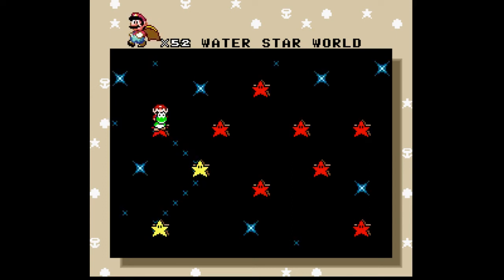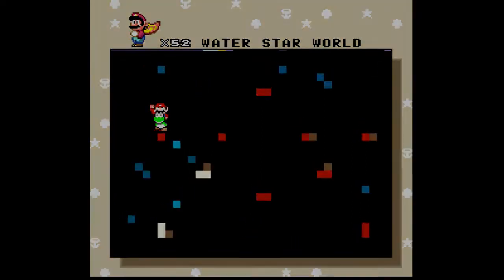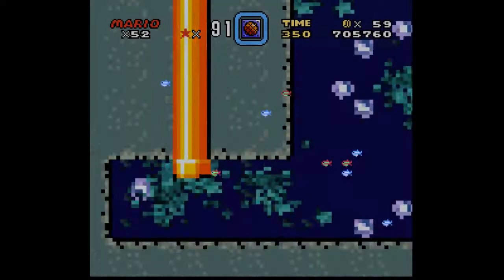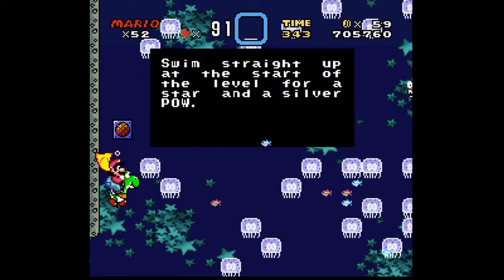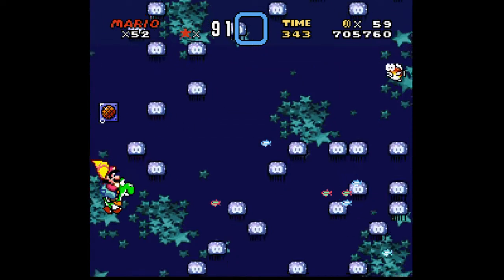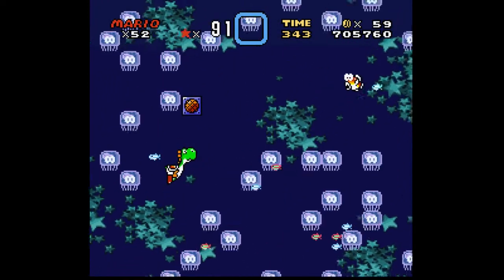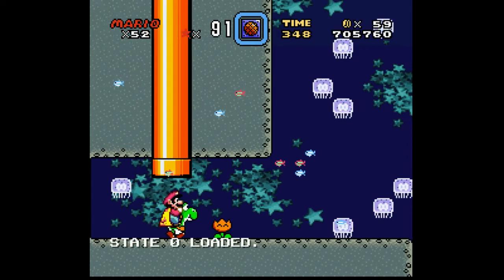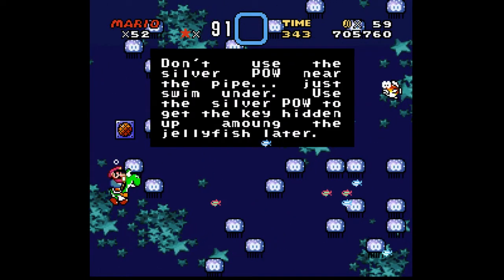Hey, it's the Treminion Hero here, and we're playing some more Super Demo World: The Legend Continues. We're heading on to Water Star World before we go into Crystal Cavern. So we heard about a level like this — swim straight up at the start of the level for a star and a silver P. That sounds nice, but what's our other message? Don't use the silver P near the pipe — just swim under.